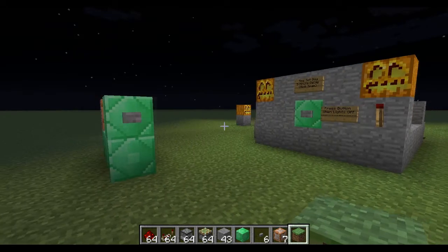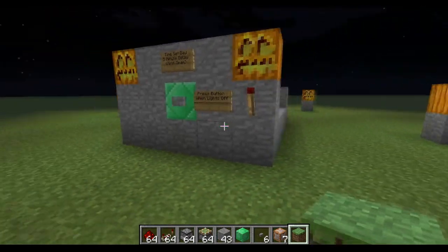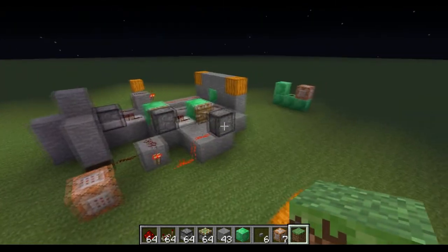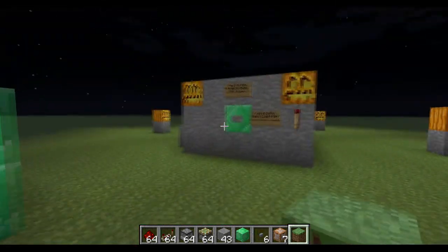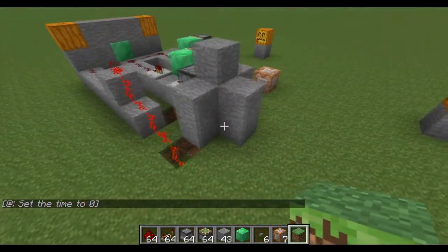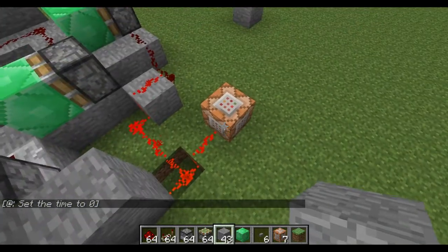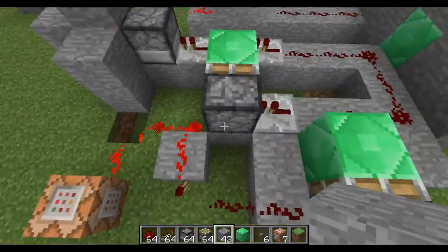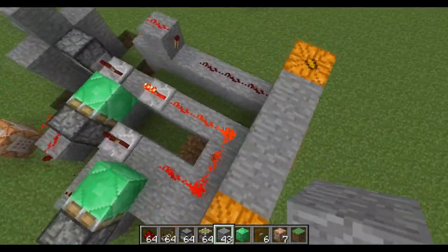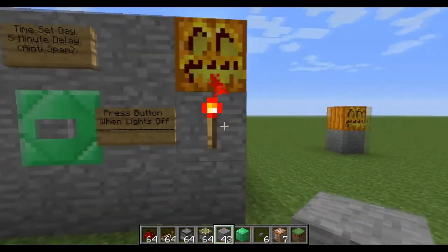Hey guys, today I've been working on something all last night - this is a five minute timer for the command block so you can set time day. You can have these on your server, which would be awesome, because people can't spam it. You press the button, it throws a block down into here, and then the redstone sets off this and keeps this piston powered so no more power can get through it.